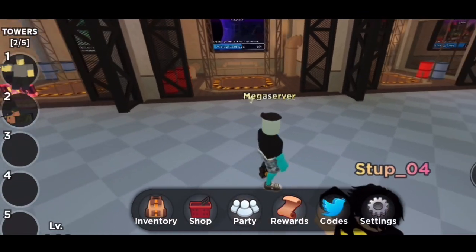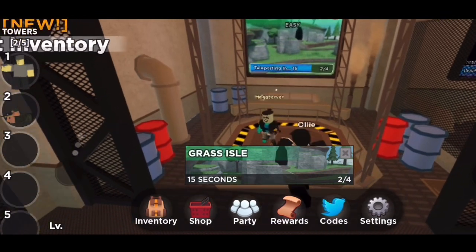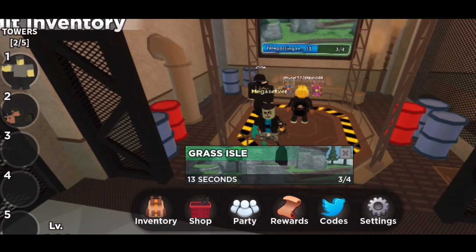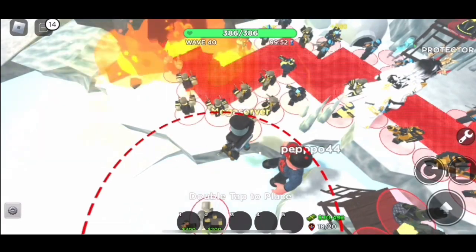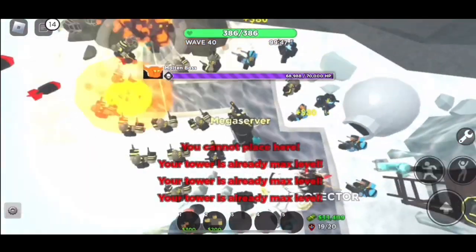First off, when you spawn in the lobby, head over to the survival area where the elevators are. Whichever elevator people are going in is the one you need to join. This is mainly a team game, and you will definitely need other players to carry you to start off with.